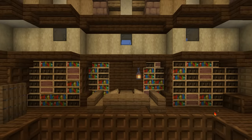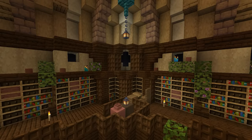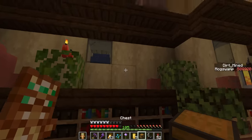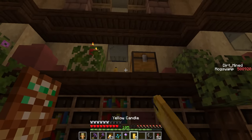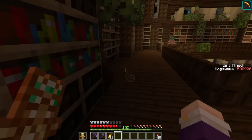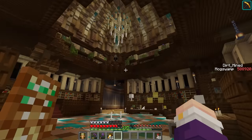I moved on to the second level of the main hall, adding more bookshelves and study areas, and I even added a bit of greenery on the shelves. Over the past few updates, things like candles and decorated pots have made it so much easier to get that cozy feeling. It's a bit dark up here at night, but I did a quick lighting check, and it looks like everything is fully mob-proof. Honestly, I kind of like it - it feels fitting.